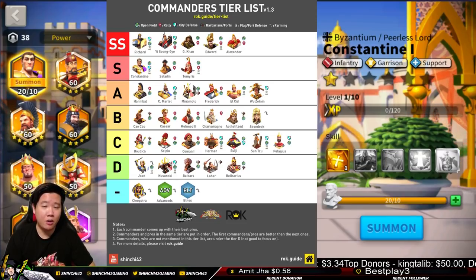There is now an SS Tier — this is new in version 1.3. This was suggested by ROK World to create an SS Tier, since we're having too many commanders in the S Tier. We need to differentiate SS Tier and S Tier, because there are some commanders that are slightly better than others. These are going to be the strongest commanders in our view.